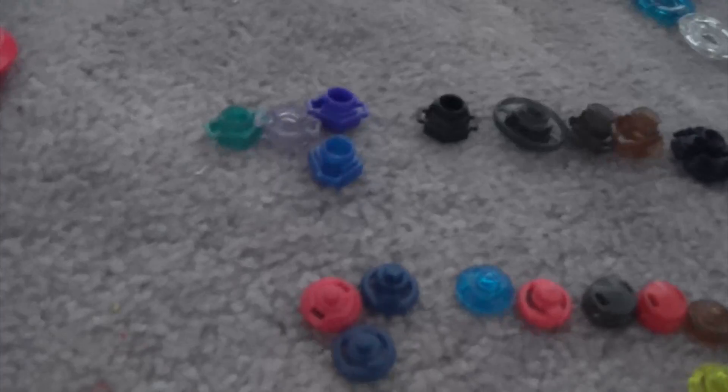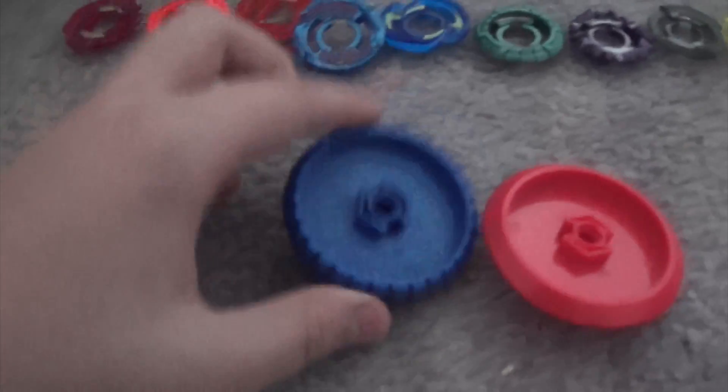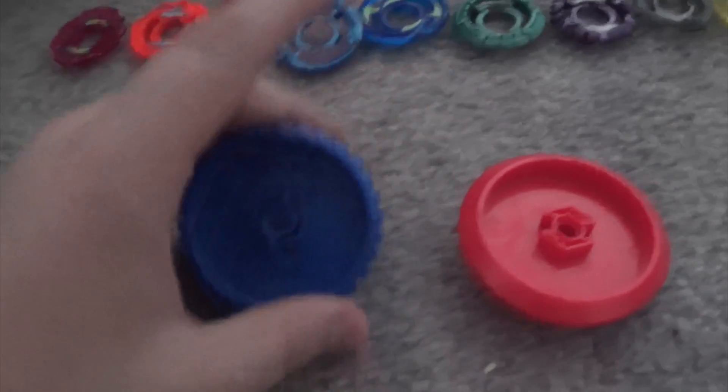Now we're moving on to the spin tracks. Here are the special spin tracks — these are dome spin tracks and these are actually pretty OP. You're really going to want to use one of these if you have a defensive combo. You can pick either the blue dome spin track or the red dome spin track.